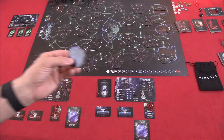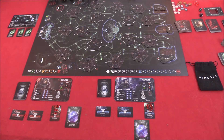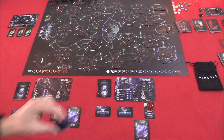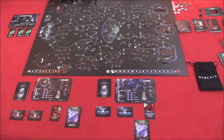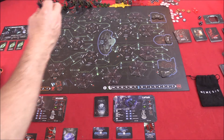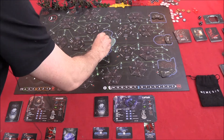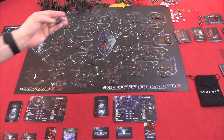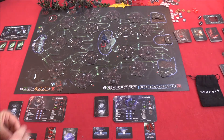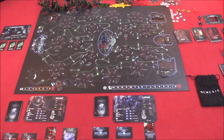We're also going to find the cat token — this is the cat in space, which is the first player marker. We'll give it to the captain and he'll start us off. Finally, take the captain miniature, the soldier miniature, and the blue dead character corpse token and place them all in the hibernatorium where the game will start.